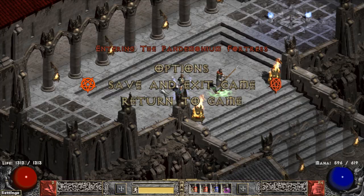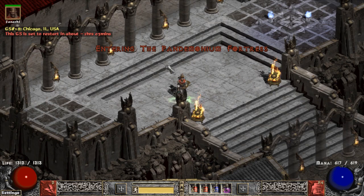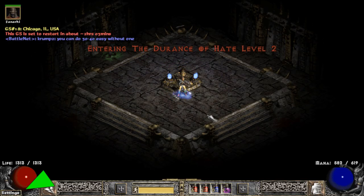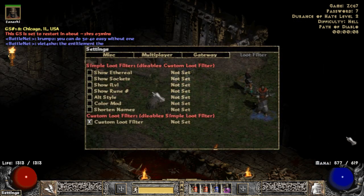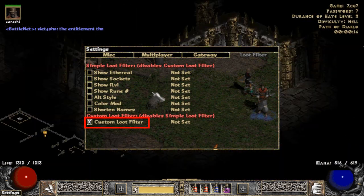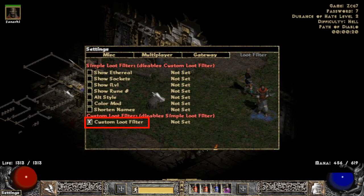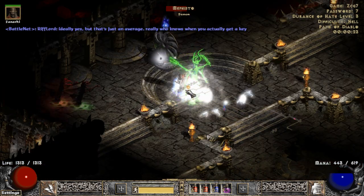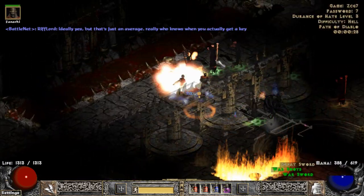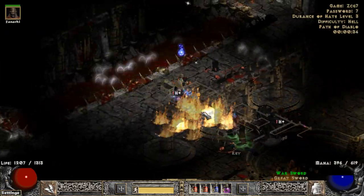It will give you a little box saying that you have to enable them in game. To do this, you launch Path of Diablo and make a game. In the bottom left hand corner of the screen you will see a little thing that says 'settings.' Use control left click on the word 'settings' to open them up. Go over to the tab that says 'loot filter' and the very bottom box says 'custom loot filter.' Make sure that box is checked, and then you can right click on the word 'settings' at the top of that little screen to close out those settings. You should get a green in-game message saying that the loot filter has been loaded.